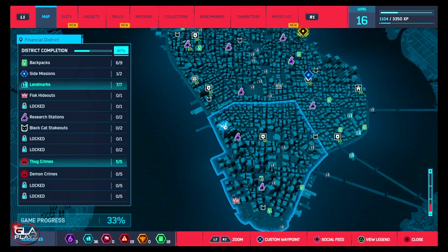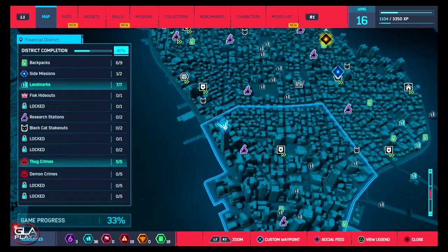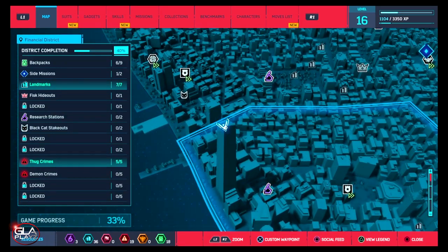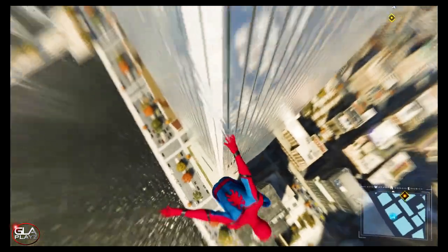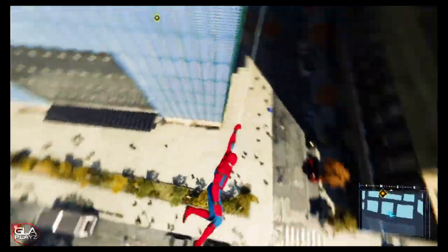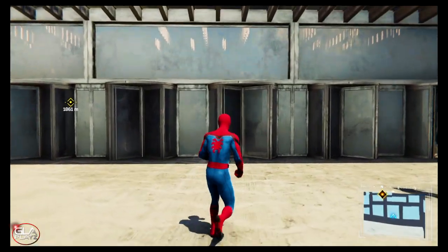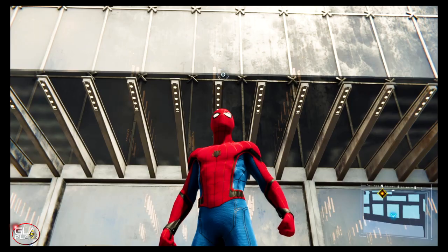As you can see, the Freedom Tower is located on the west side of the Financial District. Thanks for checking out the video guys — if you enjoyed it please hit the subscribe button. I'll be bringing you more Spider-Man gameplay soon. Hope you guys have an amazing day, peace!